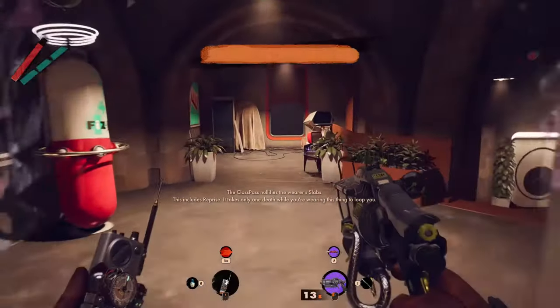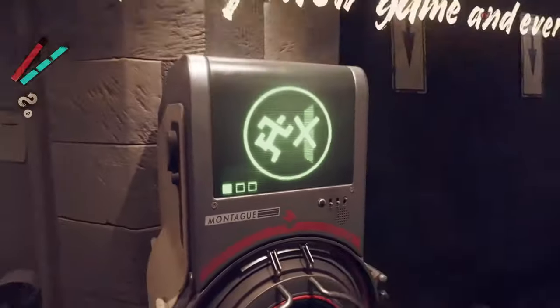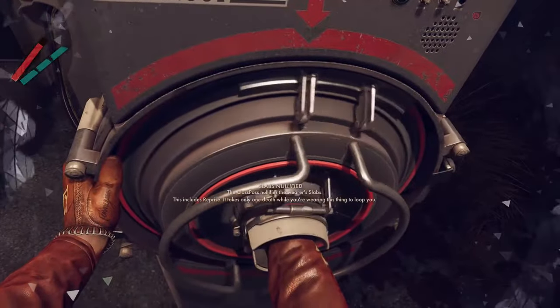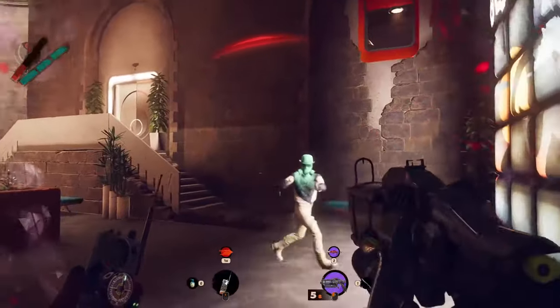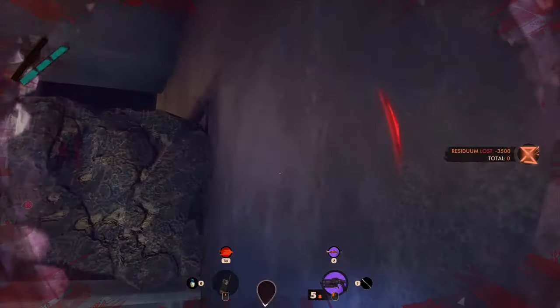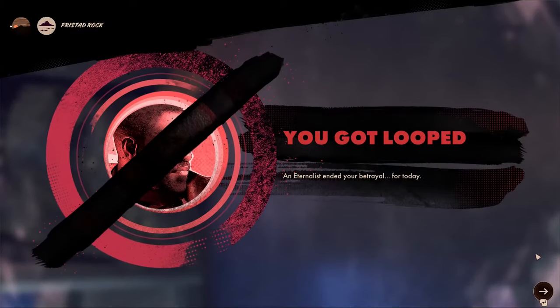Inside the Freestad Rock you can find and kill the Frank Visionaire. But to get inside you have to use the dispenser that will give you the class pass. The problem with this is that you will lose all your abilities and if you die the loop will be restarted. So a better idea is to find a way to disable it.